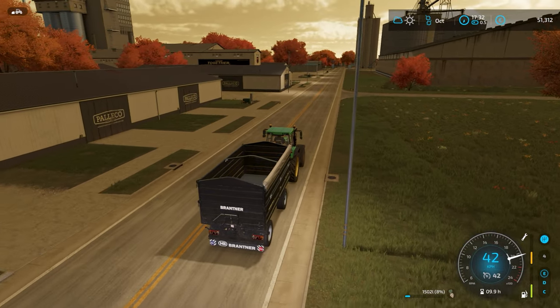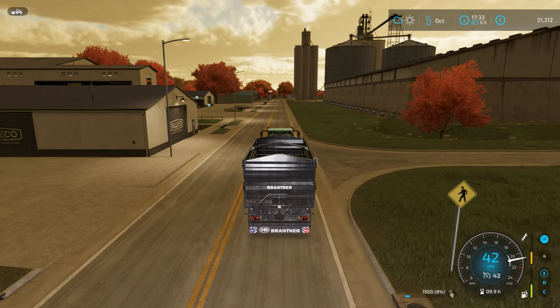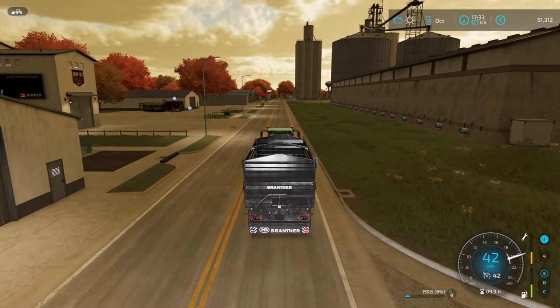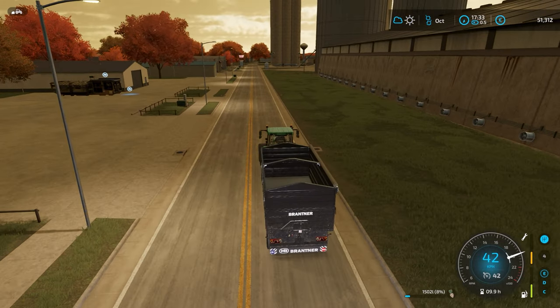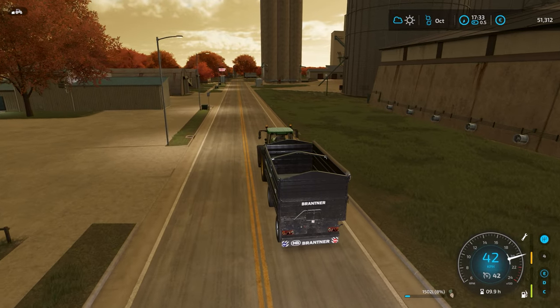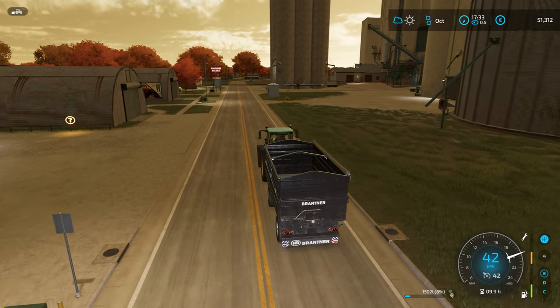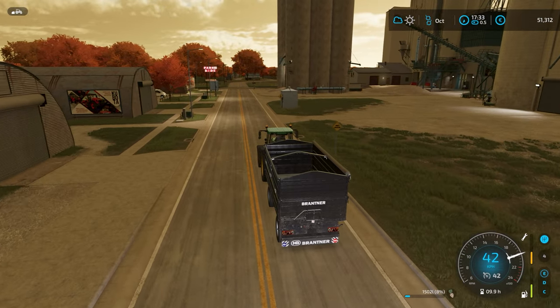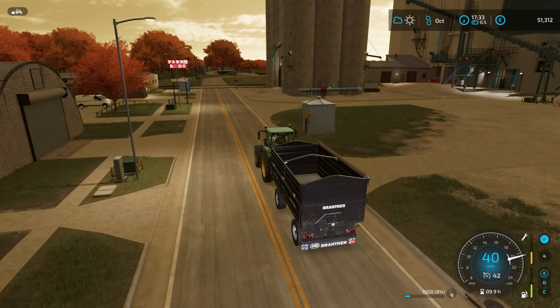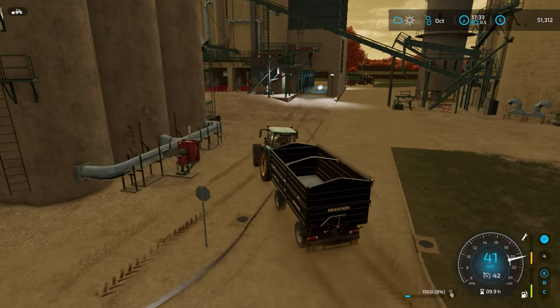We are just rolling up to the train station, and that's because — well, this is like the potato fiasco all over again. Of course, we can't store sugar beets in a silo. My bad. But we will store them here for now. The price, I think, is going up, so we might be able to sell them next month. We'll double check that as we roll up.